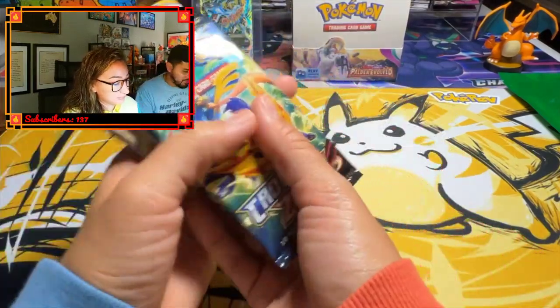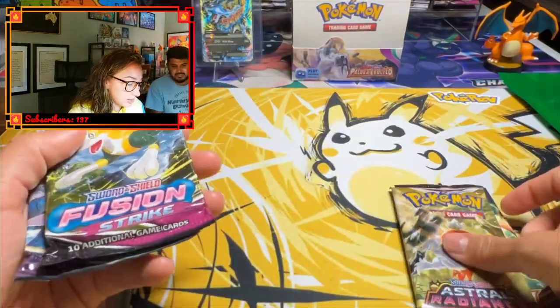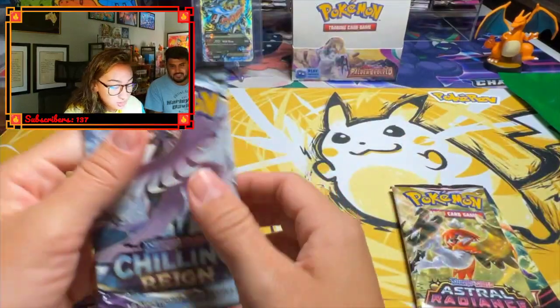So there should be five packs in there. What do you got? Crown Zenith, Evolving Skies, Astral Radiance, Fusion Strike, and Chilling Reign.